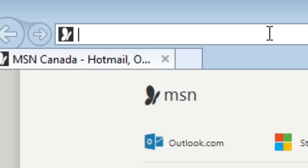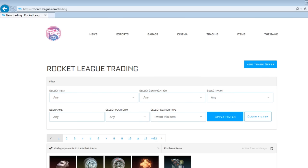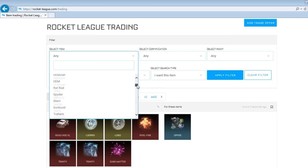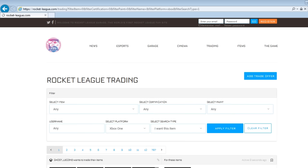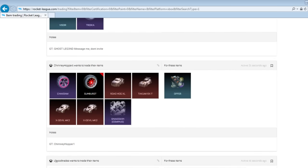Just type into your browser rocket-league.com/trading or click the link in the description. It'll take you to this trading site where you can view and create trade offers. This site has a really awesome filter section at the top where you can select your platform, an item that you have or are looking for. The filter also goes as far as selecting paint and certification. This is super helpful for finding both experienced and unexperienced traders on your platform. This combined with the price guide will allow you to trade smart.